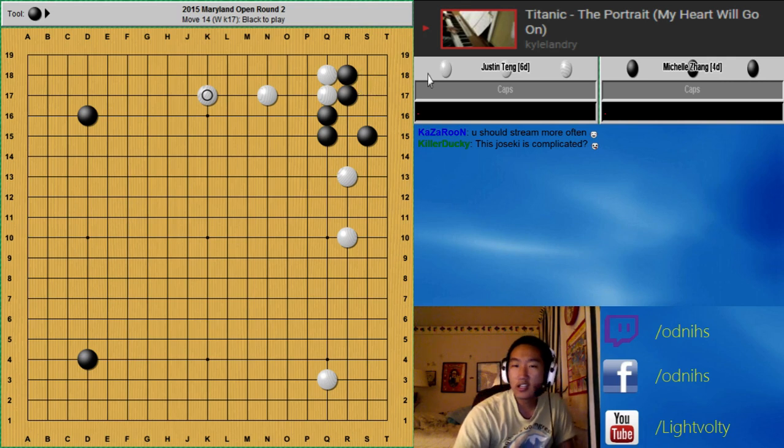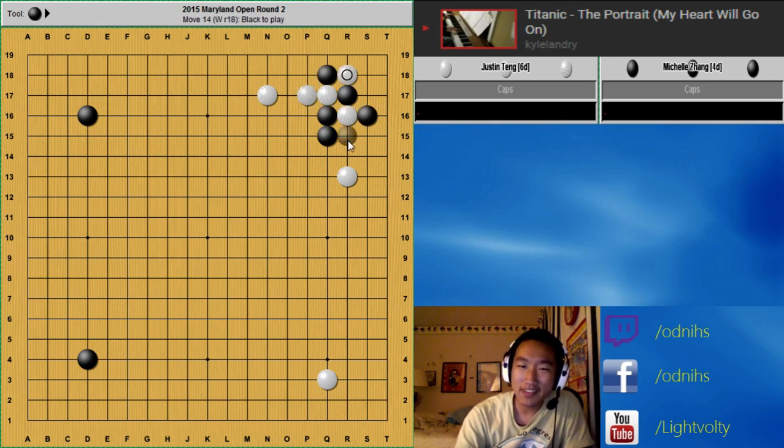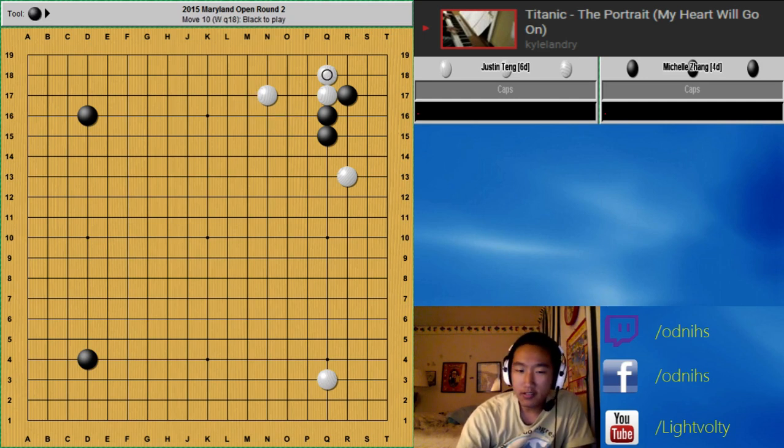So this is a pretty common Dosuki. I think Yunshan made a video on this — maybe I can find it and post it later. Basically, if Black plays here, you screw them over like this, and then the game's basically over, because Black gets nothing and you get the corner and all that stuff. But there's a lot of different variations — Black can play here, here, or even here. This is also a relatively newer variation. You can either play here or here. There's a lot more variation I'm not going to go into right now, but there's a lot of things you can do.